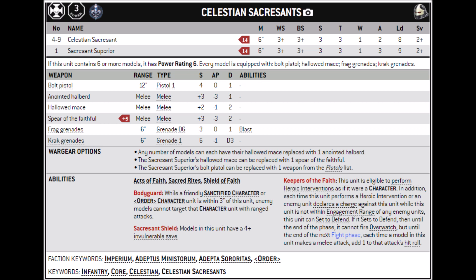For unit options, the only one that can take anything different is the Sacrosanct Superior. She can take a Spear of the Faithful, and I'd basically always do that for 5 points — it gives you the best of both worlds between the Halberd and the Mace: strength 6, AP-3, and damage 2. Because she's got 3 attacks base anyway, she'll get to hit with it quite a lot. Pretty much an auto-include in my book. She can also take one pistol from the pistol list — a Hand Flamer, Inferno Pistol, or Plasma Pistol. They have all the normal Sisters of Battle special rules, they are a Core unit, they have Acts of Faith, Sacred Rites, and Shield of Faith.